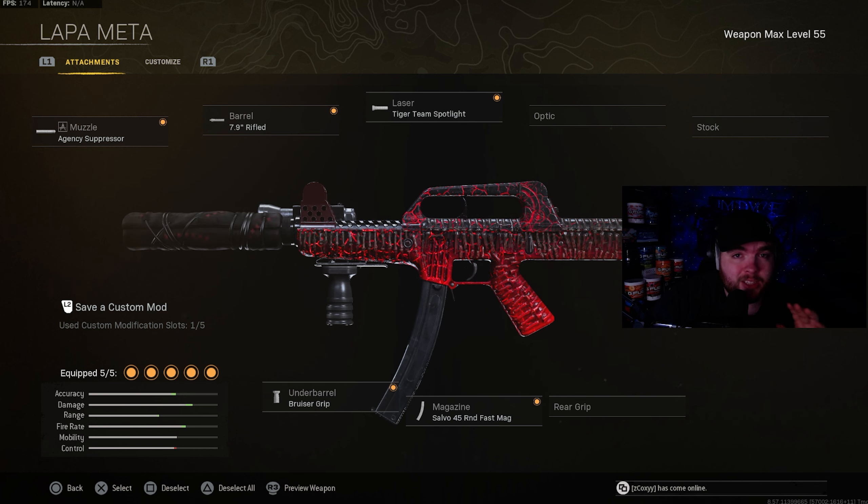The Lappa — this gun has always been consistent and always will be; it hasn't gotten touched at all. The attachments on it are going to be the agency suppressor. The barrel will be the 7.9 rifled, which is going to add damage and fire rate. The laser is going to be the tag team spotlight for the extra movement. The underbarrel will be the bruiser grip for extra movement as well. And the magazine is going to be the salvo 45 round fast mags.